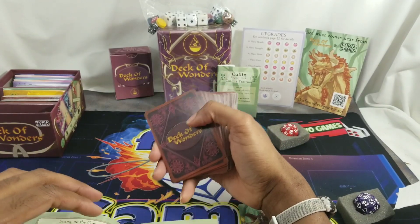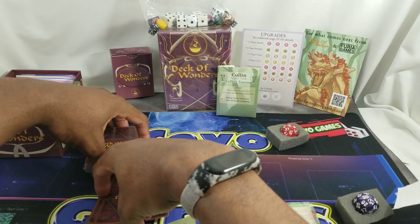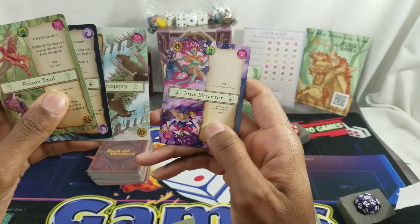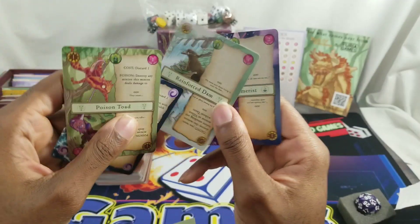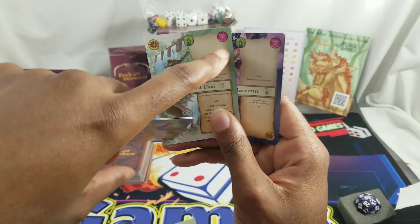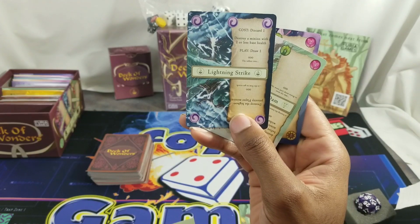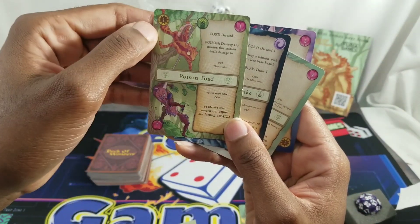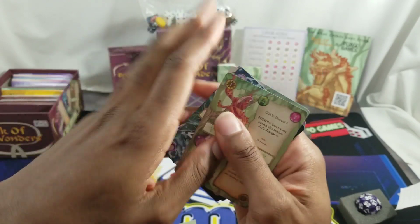We begin the game by drawing four cards. You may mulligan once by discarding all four and drawing four new ones from the draw pile. We've got a Pixie Mesmerist - no cost, four priority, two health, one attack. Reinforce Dam - zero priority, four health, zero attack, great blocker. Lightning Strike - cost discard one, destroy a minion with two or less base health. And a Poison Toad - two priority, one health, one attack, cost discard one, poison: destroy any minion this minion deals damage to.